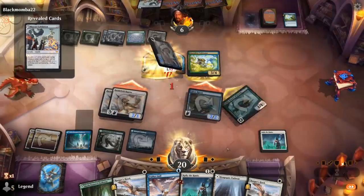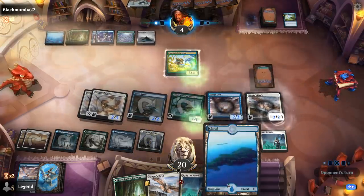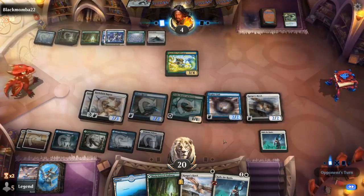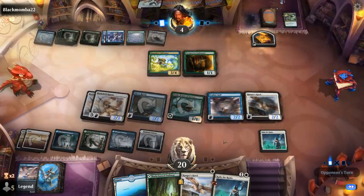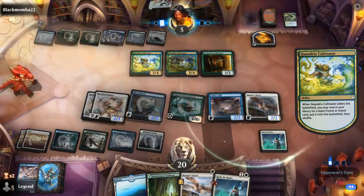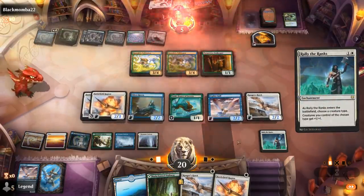4 life in a second. I can play a couple more birds out, not really afraid of a sweeper. If their play is Mascot Exhibition, that's not going to work out. Another Eureka moment to go digging. Innkeeper, 4 mana left — can't think of much that saves them here. Mimic copying Cultivator. They have 2 mana left; don't think there's any 2-mana fog effects in Standard these days. So Rally naming Bird should seal the deal — and our opponent concedes. Sweet, on to the next one.